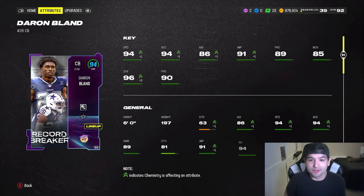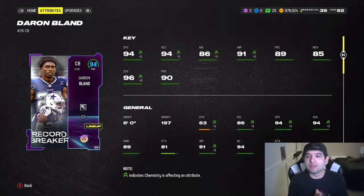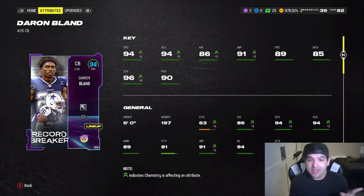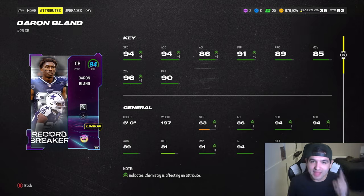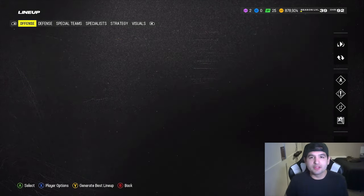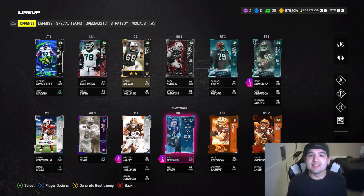For those of you interested in Deron Bland's stats: he gets boosted to a 94 overall, 94 speed, 94 acceleration, 86 agility, 91 jumping, 89 play recognition, 85 man coverage, 96 zone, and 90 press. We can only run zone coverage with him, but no one should beat him in zone - that's the main thing. That's five upgrades since the last video.